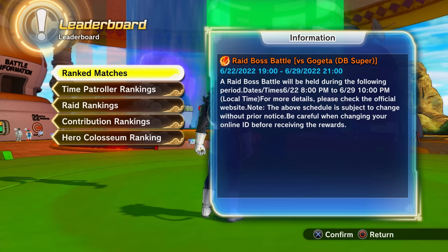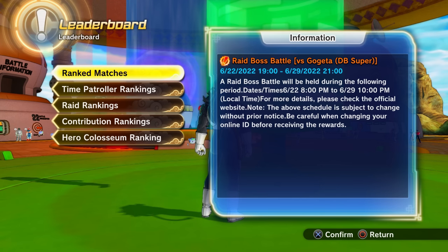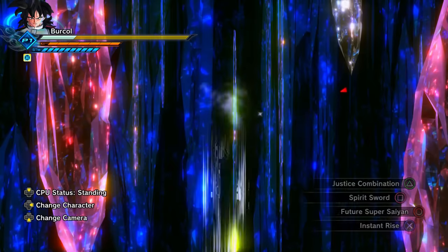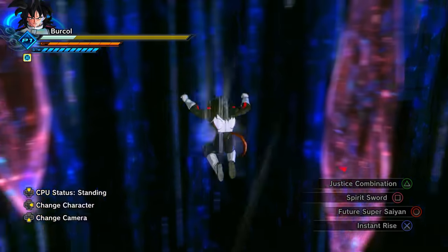It took five years for the in-game Content City information board to actually work as intended. It now shows upcoming and ongoing events in Xenoverse 2, such as when there's going to be a Content City TV broadcast, a raid, a World Tournament event, or even a different lineup in the TP Medal store.